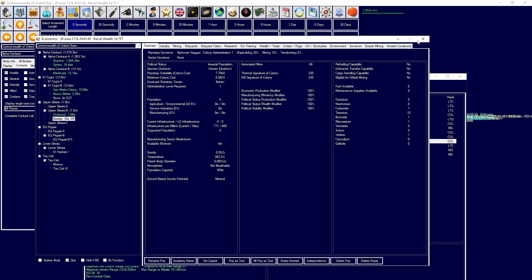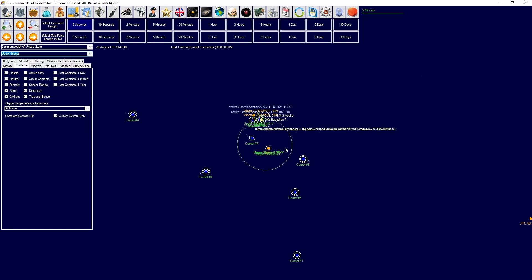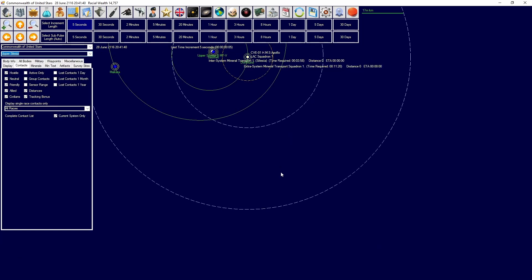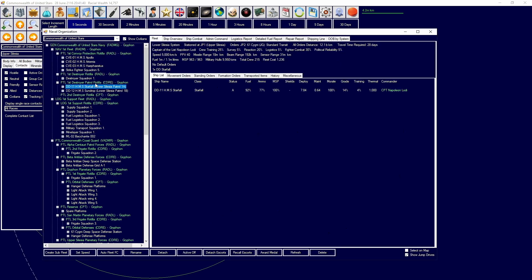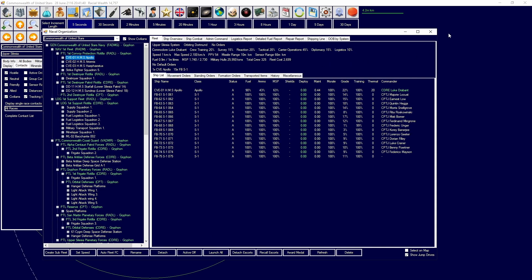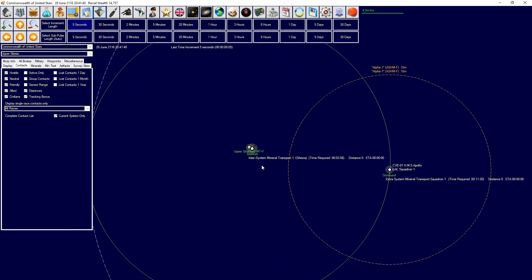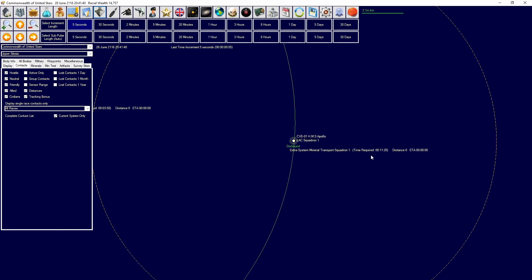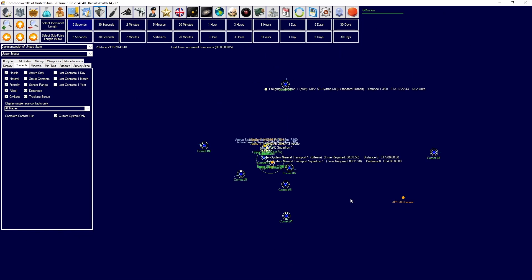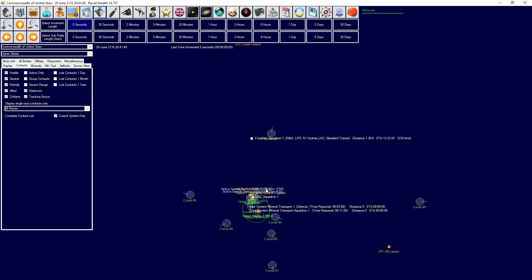Let's take a look at Upper Silesia, which is our current mining stronghold. We have a light attack squadron as well as the Apollo in orbit of the planet, providing security to Basilisk. The mineral transport is getting resources moved over to Dortmund, and from Dortmund the extra-system mineral transport is going to take that over and transit it to Lower Silesia.